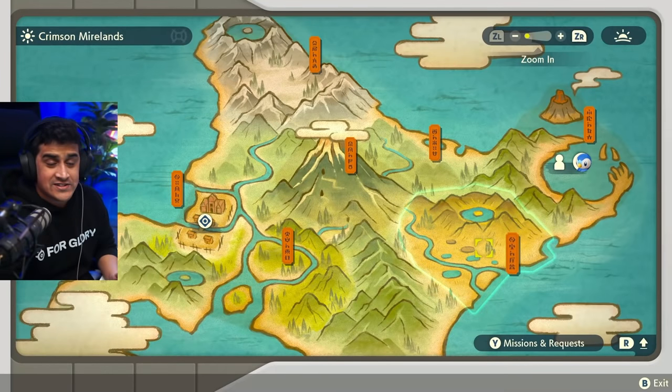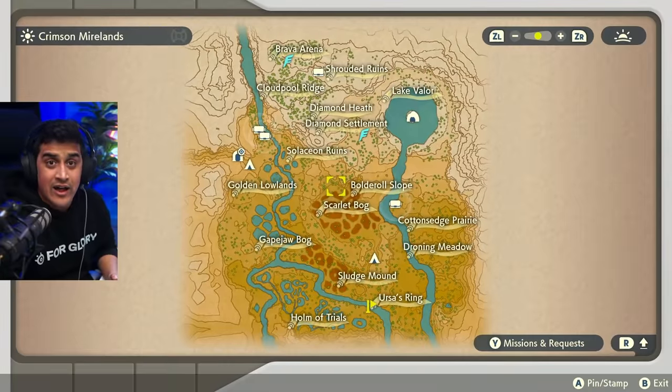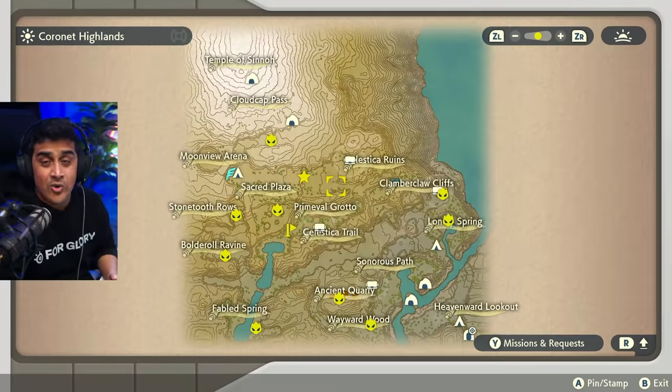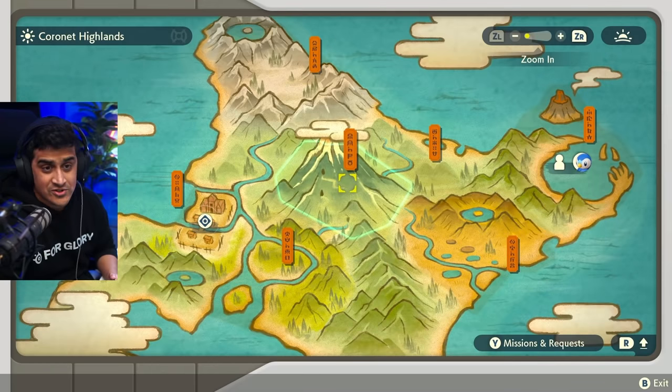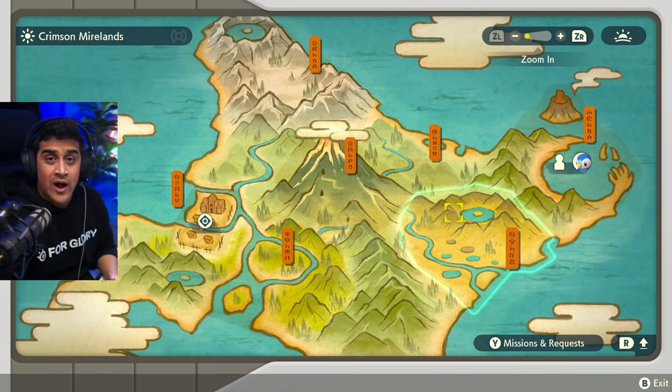On the map, the three biggest places people will hunt specific Pokémon: in the Crimson Mirelands, people try to get the Cyndaquil evolution line from space-time distortions. If you're going for Rowlet's evolution line, head to the Coronet Highlands. And if you're going for Oshawott, go to the Alabaster Icelands. Remember, this is postgame — after the credits roll. These are the three locations to hang out in and wait for your starters.